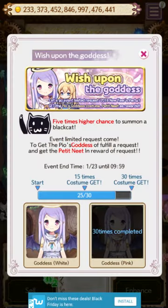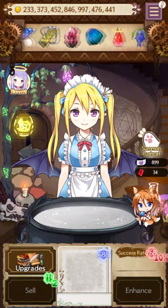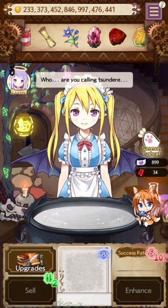There are usually two costumes for each event. Sometimes the events aren't just 'do requests' - for one of them you had to wake up the character: when the game is idle long enough the character falls asleep, and you had to wake them up 30 times. That was pretty funny and pretty cute.